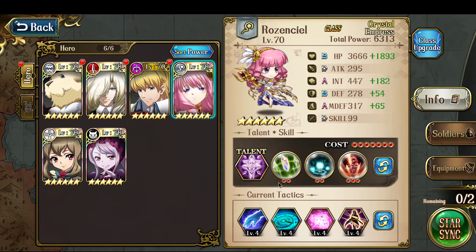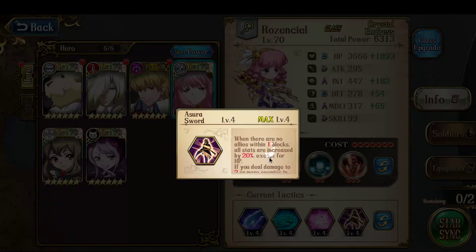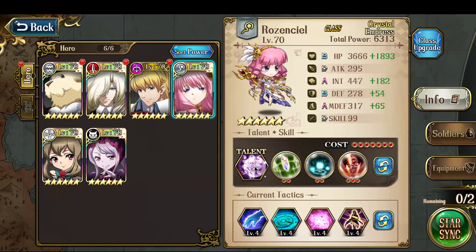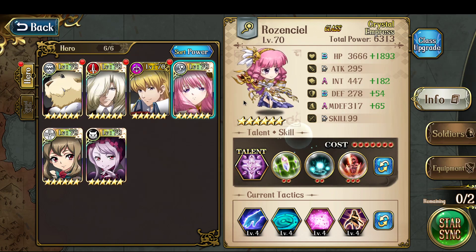Rosen Seal is built for pure intelligence increase: int increase of 30%, int increase of 35%, all-stat increase of 30%, and then a Sura Sword that provides all-stat increase of 20% as well. I also have Bladestorm on her so that she can block fatal AoE damage taken three times per battle, which will keep her alive through a lot of things.